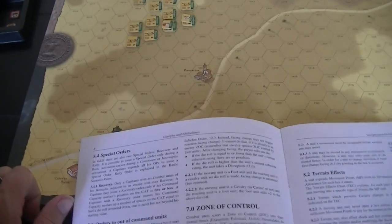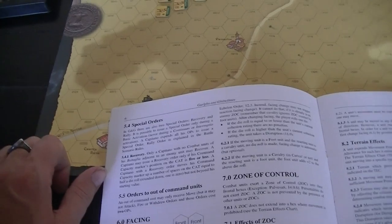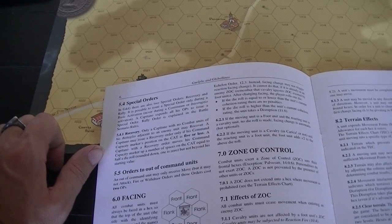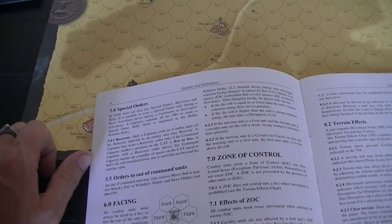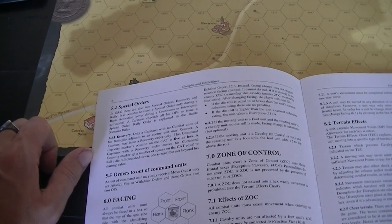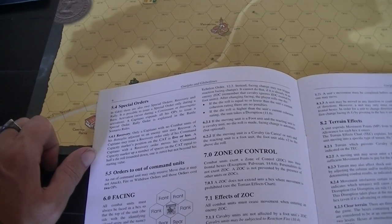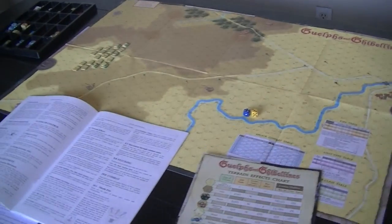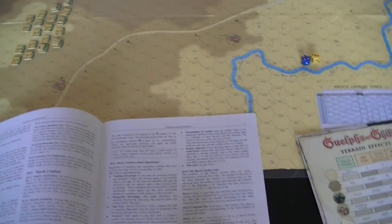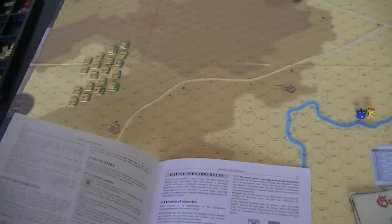There are special orders: recovery and rally. Unfortunately rally is not covered on the player aid. These special orders cost you all of your order points at the beginning of your action. A recovery allows your units — if none are adjacent to an enemy and your command capacity marker is at five or less — to recover, with your command capacity going up equal to half a die roll. There don't seem to be any rules for rally, and when units route they leave the board, so I'm assuming rally may be an artifact from an earlier design that's been cut.